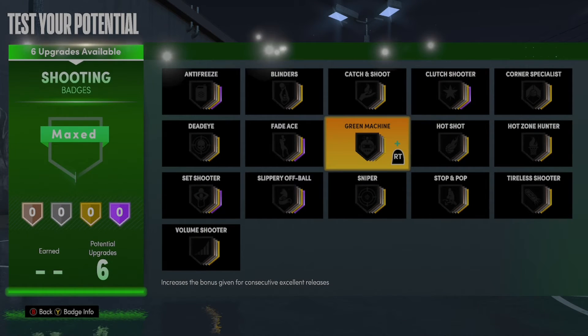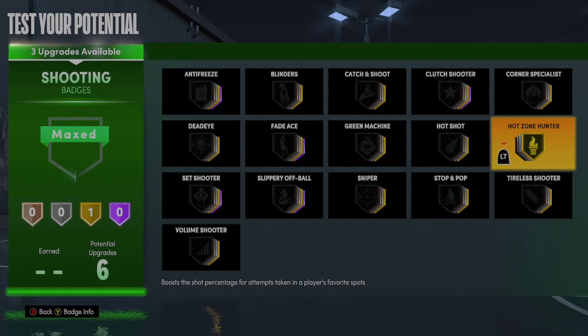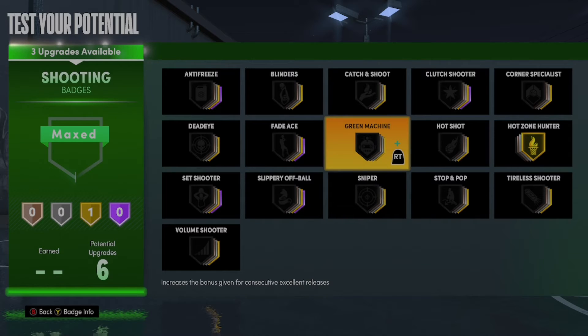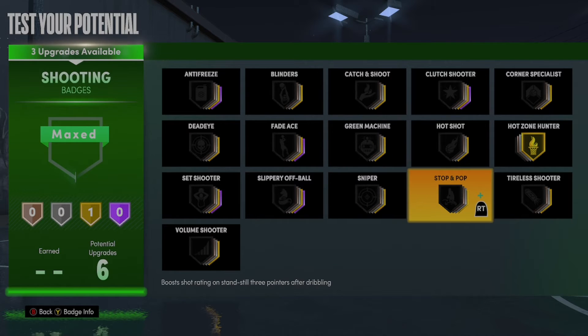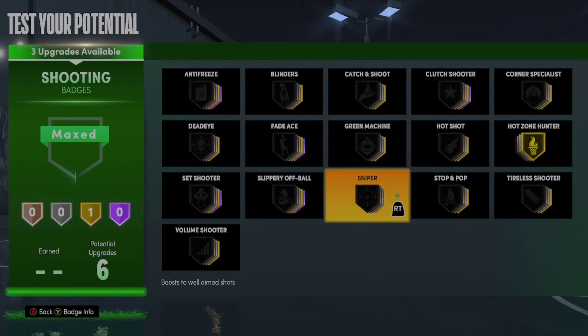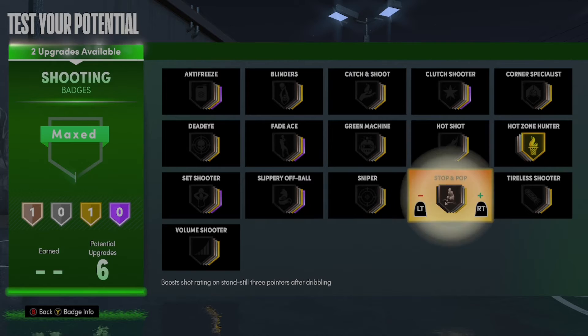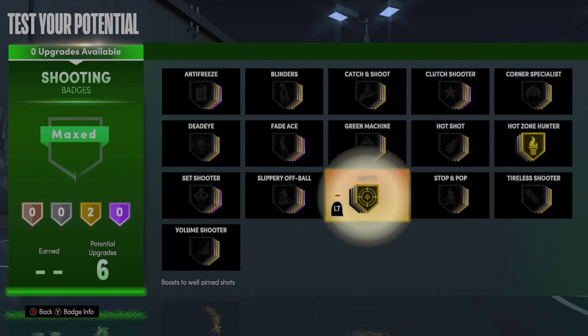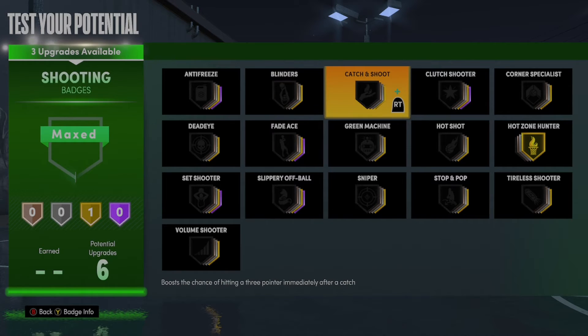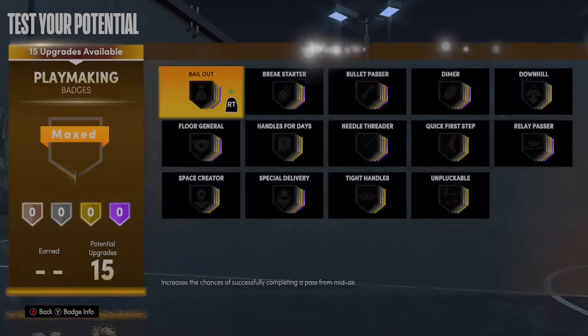You can put whatever you want, but I'm going to put High Zone Hunter and Catch and Shoot. I'm putting High Zone Hunter for my post scoring capabilities even though I don't have post control — I can still post score. And I'm going to put Catch and Shoot just for rec. I'm going to be open on the left flank or the right flank, someone's going to leave me open because I'm the center and they think I can't shoot. You can put something else like a sniper, stopping top, or Deadeye. High Zone I put for my post scoring capabilities.